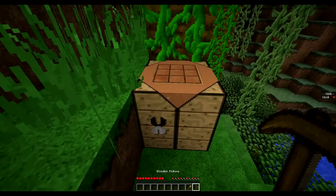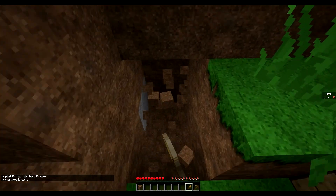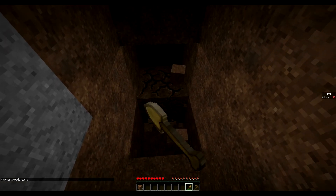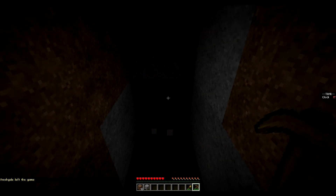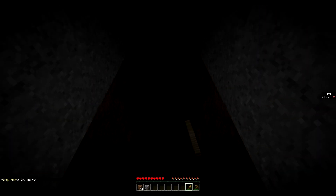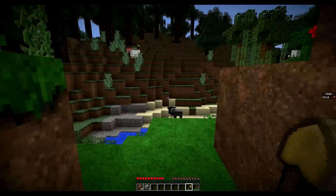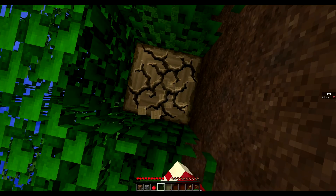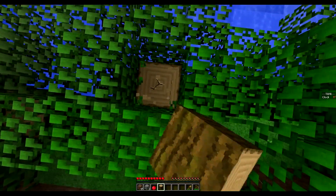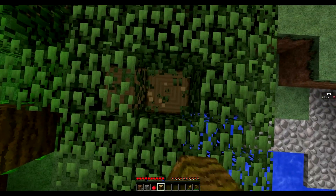Alright, there we go. We are at 492-467. I need torches too, this is going to be interesting. Actually, I should be looking for apples. Before anything, I need to be finding food. There are a lot of sheep, but sheep are not very useful. Oh, there's an apple already — excellent! I do not know anything about playing UHC other than what I've watched other people play, and that means I'm probably not going to do very well, but we'll see what we can do.